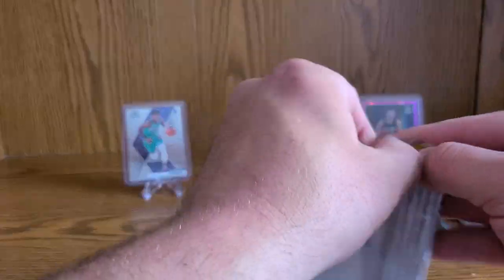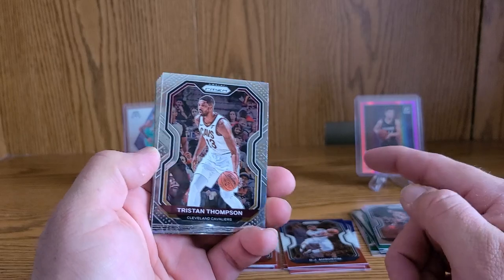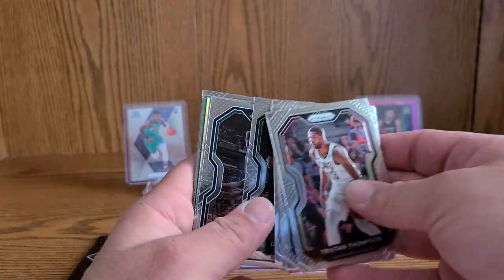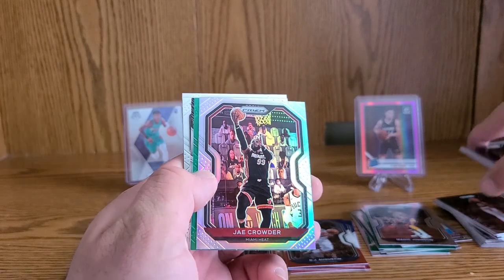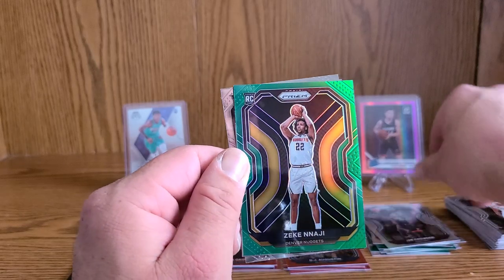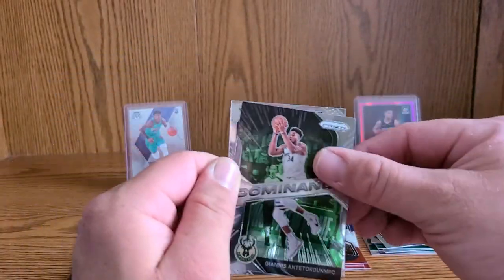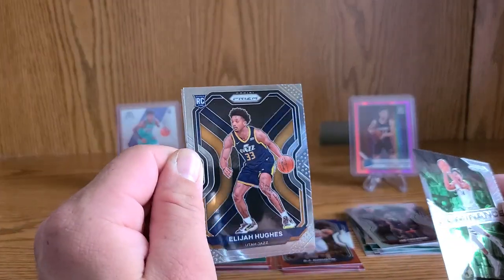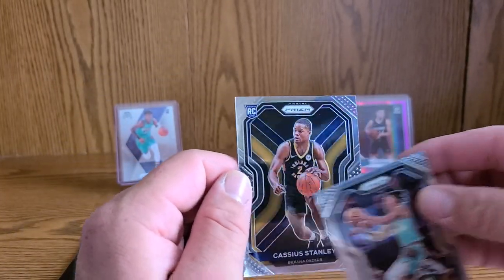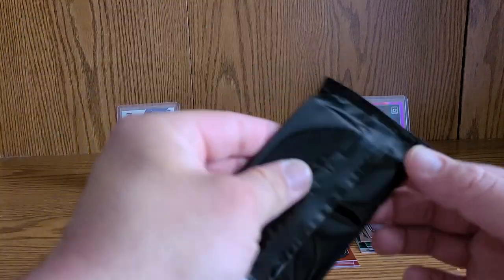This is not going well at all. We've got another Tristan Thompson, a Gordon Hayward, a DeAndre Ayton, a Kevin Knox, a Daniel Theis, a Miles Bridges. Our silver is a JaE Crowder, and we did get a rookie green — Zeke Nnaji. We got a Dominoes of Giannis, we like that. Another rookie of Elijah Hughes — yikes. Brandon Clark, and our last rookie here is Cassius Stanley.